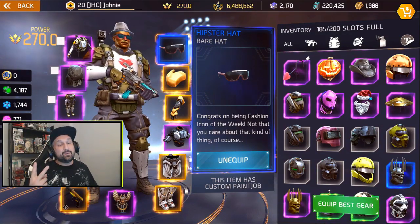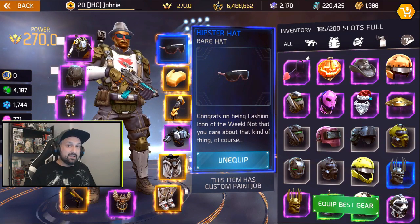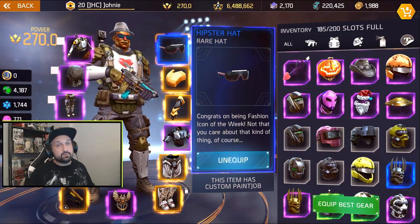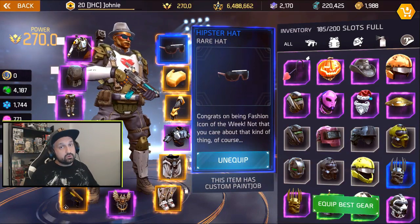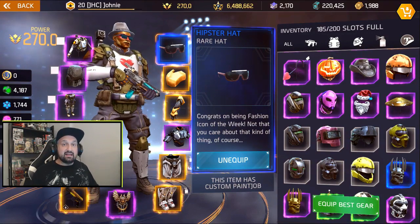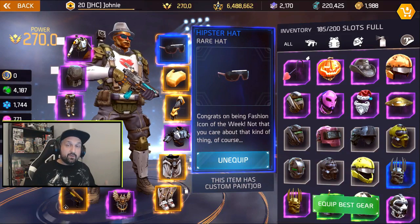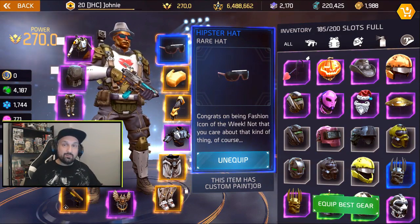Now we're getting to the rare stuff. At number two is the Hipster Hat. You cannot get the Hipster Hat in shops, you cannot buy it with money, you cannot get it in strong boxes. Your only chance of getting the Hipster Hat is to win the Fashion Icon of the Week contest. To enter, you send a picture of your character to Madfinger Games through social media - Facebook, Discord, Reddit, Twitter, or wherever. Every week they pick one winner, and the winner gets the Hipster Hat and the Hipster Scarf as a gift. I think it's super cool - it used to be just Pedro tokens, but they worked on it and now reward the fashion icon winner with an exclusive cosmetic. You won't see it very often in the hub, but with time there will be more and more winners.